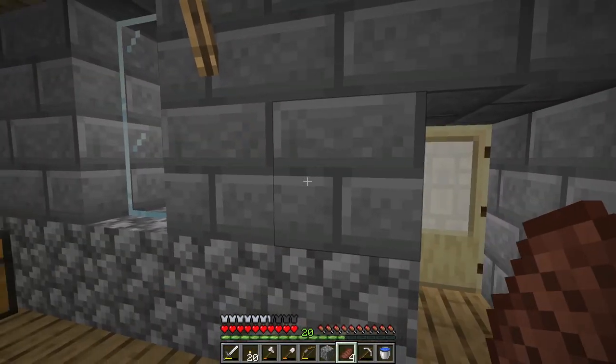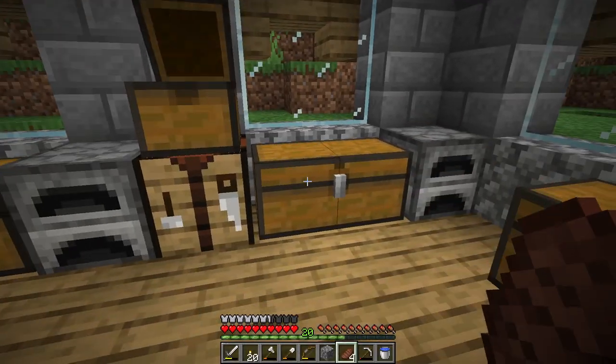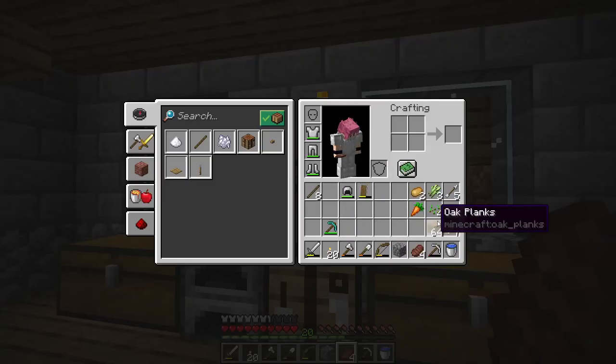We've made it to our house. If we look in this chest we can see some items - some of this stuff is useful, some I've kept here so we can farm it, and some we can't farm. Let's grab some sugar cane because we can plant this, and we can also grab some wheat seeds and some potatoes. I'm not going to worry about carrots yet but I'll take a few. I don't really have much bone meal either.